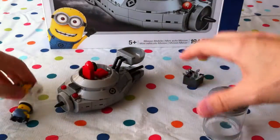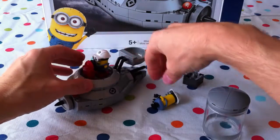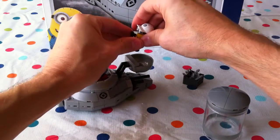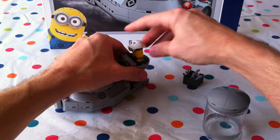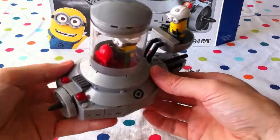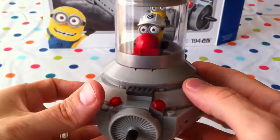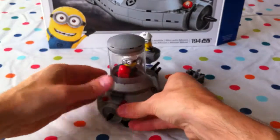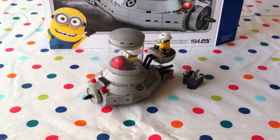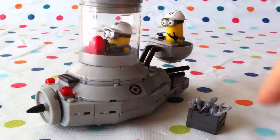Let's put the minion in it — we're going to have Tim in there driving. I keep getting confused with these guys' names. Tim is the guy driving and Jerry here can be working on the back. Let's have a close-up of these guys — these little silly minions! Look at them, smiley little faces — they know they're up to no good. Let's take a close-up.